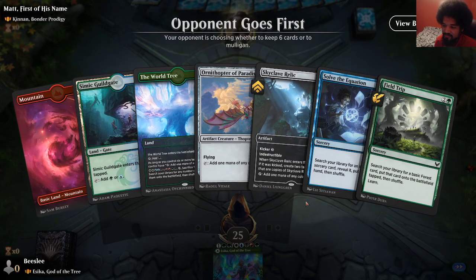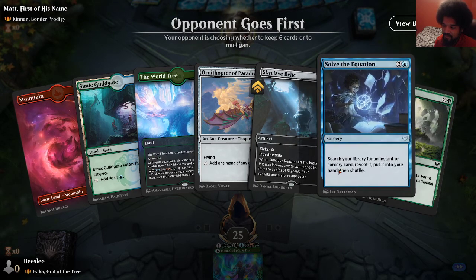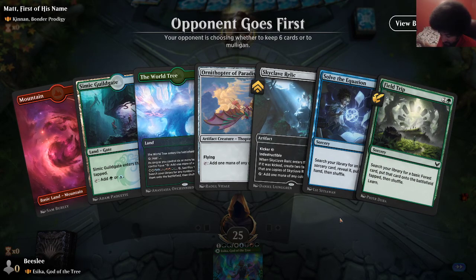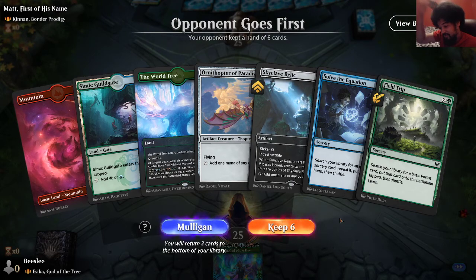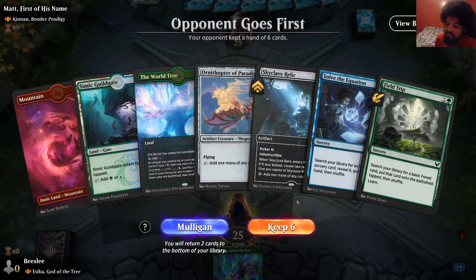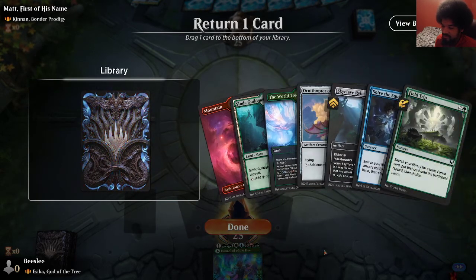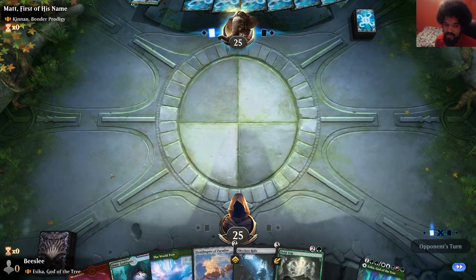Okay, this is good. I can get rid of... Solve the Equation? I really like Solve the Equation — it's really good. It can kind of get anything; it's almost just a tutor. Like yeah, you can't get permanents — lands, planeswalkers, enchantments — but you can get instants and sorceries. Like you can get Mardu Ultimatum, Sultai Ultimatum. I'm going to keep this and put that back. I think I want more ramp than anything specific. Maybe that's wrong, but I think that's fine.